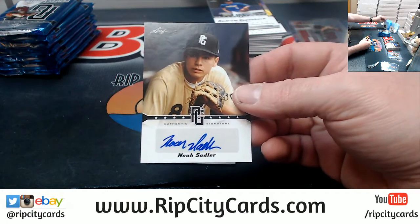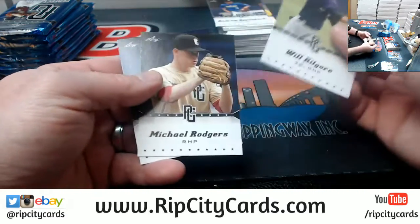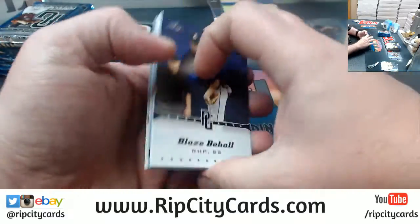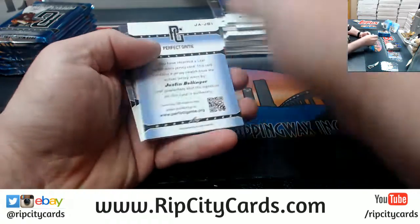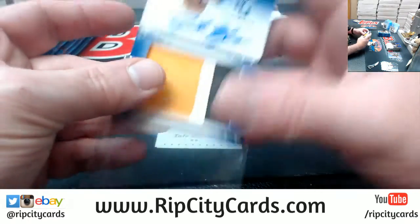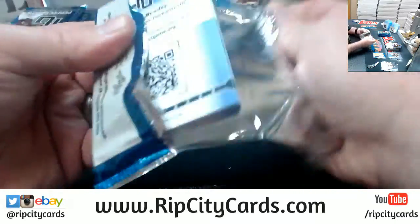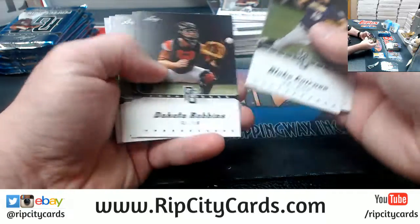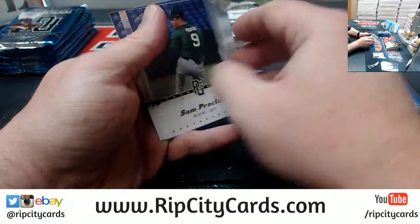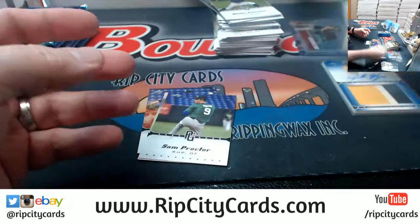Noah Sadler. Well, they probably had him sign the fives with the fancy ink. A Justin Bellinger, two of twenty-five, three-color game-worn patch autograph card. Micah Miniard — super familiar with him.